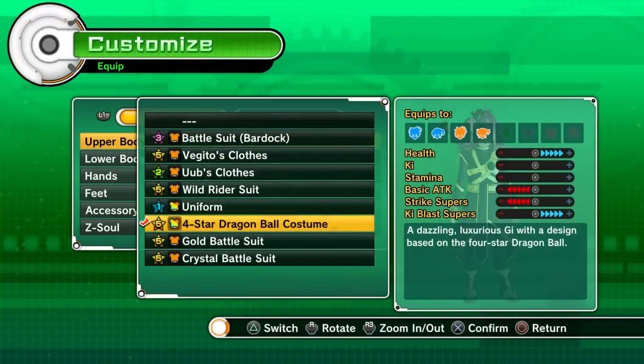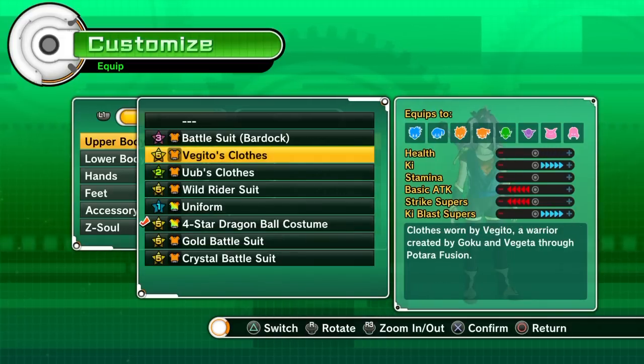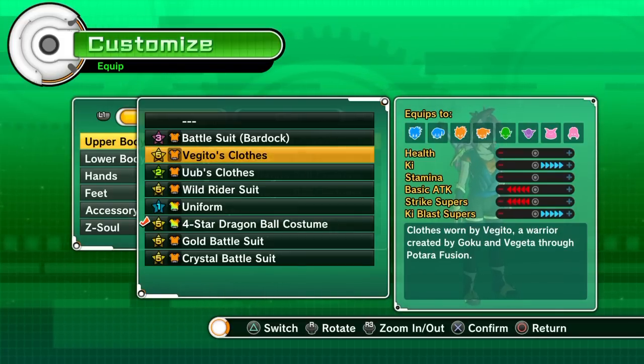I'm wearing the 4 Star Dragon Ball costume right now, and it gives plus 5 to ki blast supers and health. If you have Vegito's clothes, the full set, it's your choice if you want more health or more ki, but it gives plus 5 in ki and plus 5 in ki blast supers.